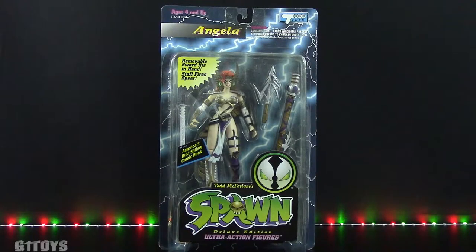All you Spawn fans will love this episode of G1 Reviews, because we are going to be reviewing The Immortal Angela from Todd Toys. Angela is a Series 2 release from 1994 and comes in about 25 different variants that include different color skin, armor, different staff color variations, sword and sheath placements within the package, and no panties on some of her earlier versions.